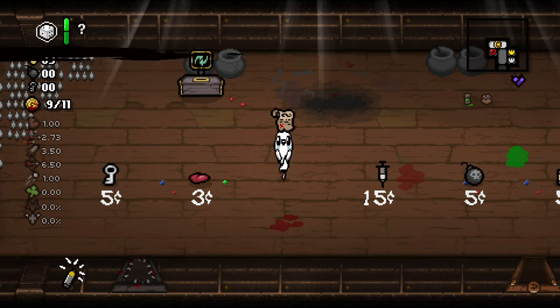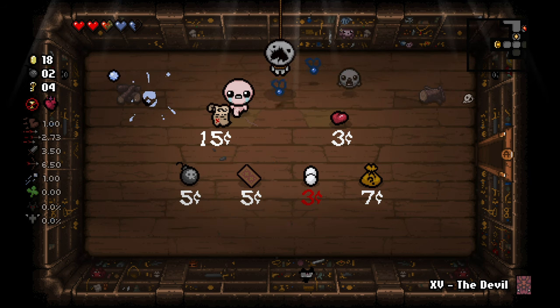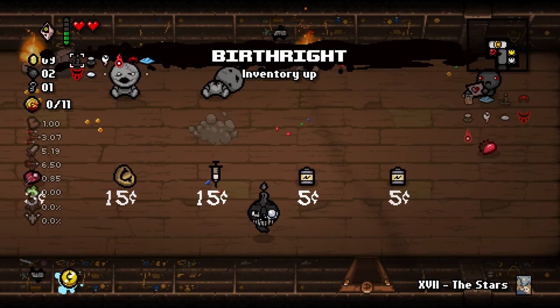Next at number 3 we have Birthright. This can be unlocked by beating Blue Baby as Jacob and Esau. This is another super crazy item appearing in the shop pool. It has various super powerful effects dependent upon the character who picks it up.